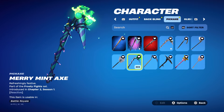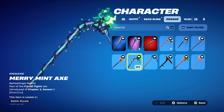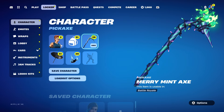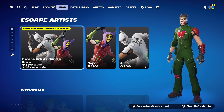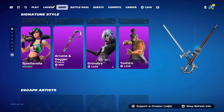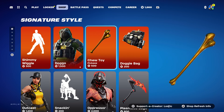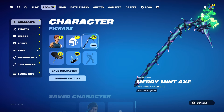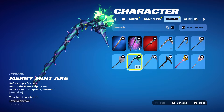The Merry Mint Axe was introduced in Chapter 2 Season 1. Back then, to obtain the pickaxe you had to buy a Fortnite-related product from a game store — whether that be CEX or Game, or in America from somewhere like Walmart. I got it from a shop literally called Game; I just bought a Fortnite key ring for about one pound and got the Minty Axe with it.